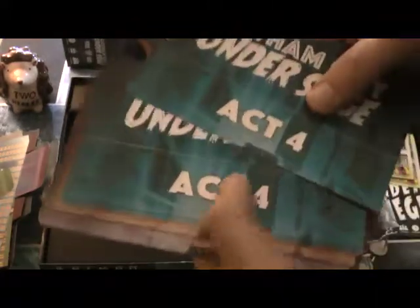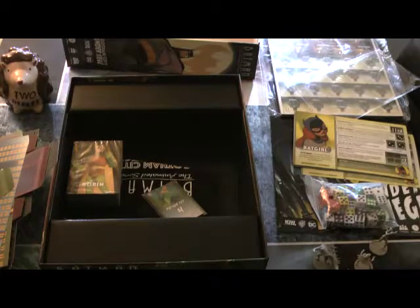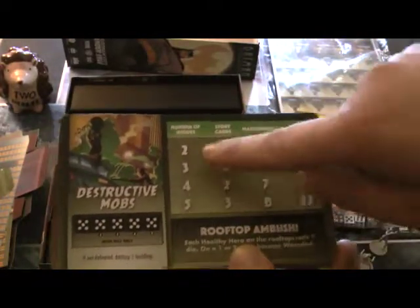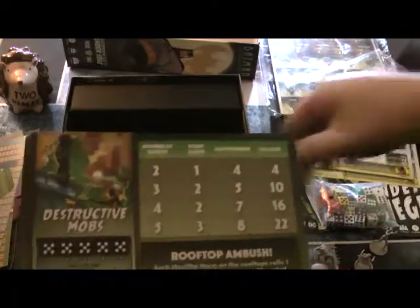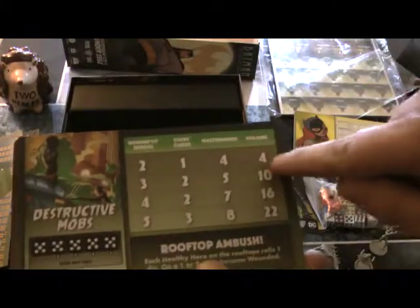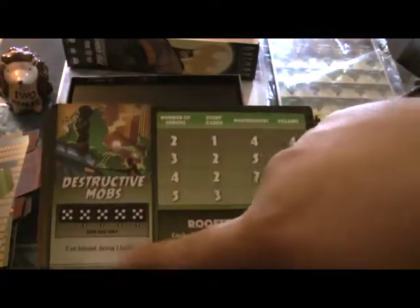We have the Act cards. I'm not going to go too deep into these because there are three different ones for each one — they'll be a little surprise. This tells you the number of heroes in the game and gives you how to set up. If you're two players, you get one story card, four masterminds, and four villains. The story cards are little objectives you have to complete or else bad stuff happens. The masterminds are characters which summon villains on their side, and then you place villains around Gotham as well. Each one has different abilities the leader can use, and if you fail, you have to deal with consequences.